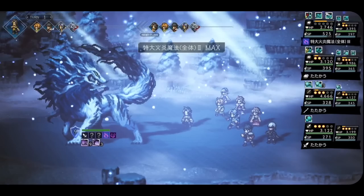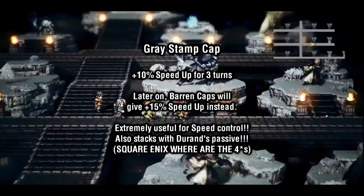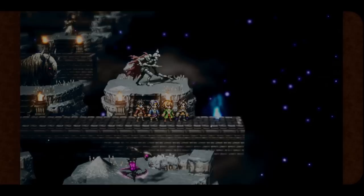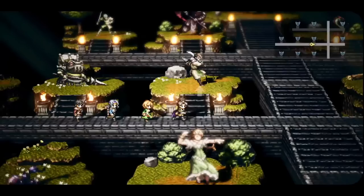More importantly, there are specific pieces of defensive equipment that can only be crafted here — the most impactful of which are hats. Currently the only available one is the Grey Stamp Cap, which gives 10% speed to the holder for 3 turns. These hats can be very useful for speed control when you want certain units moving in certain orders. There will eventually be better Stamp Caps with higher defensive stats, as well as Baron Caps, which will give 15% extra speed instead of 10, on top of even higher defensive stats. There are also some pieces of armor that give extra crit. Eventually, Coda Smithy is also where you can build special items from the Bravely collab, such as the Bravely fan.